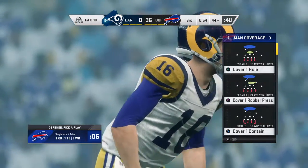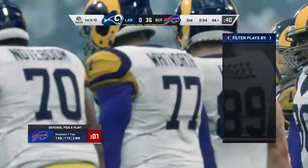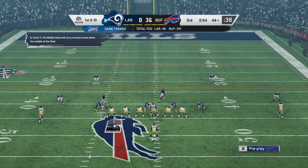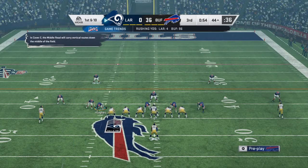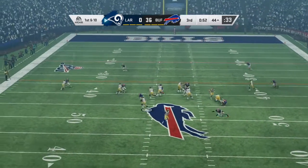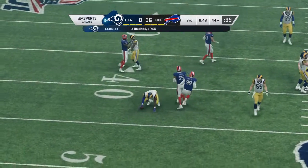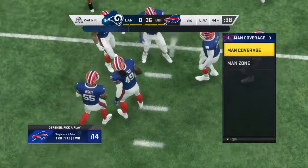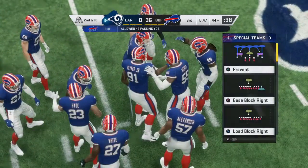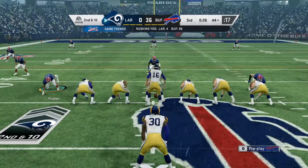The Rams are getting set to go — last time wasn't pretty, one play and an interception. Let's see if they can do better. Time to establish the run game — Gurley looking for a crease, can't find one, stopped at the line of scrimmage. Jerry Hughes on the stop. As a defensive end, getting off the ball quickly, swarming to the football, making the tackle — that's what we saw right there.